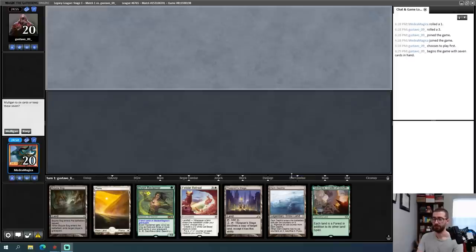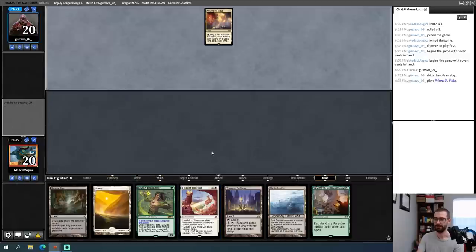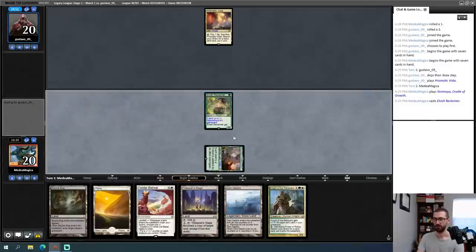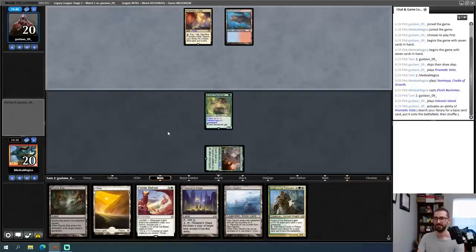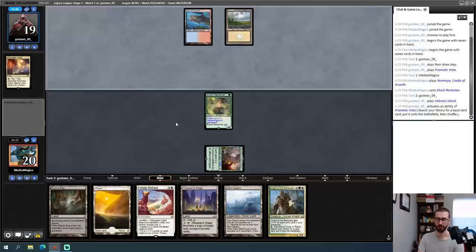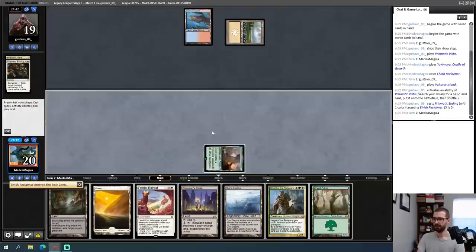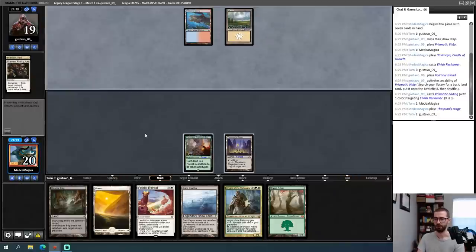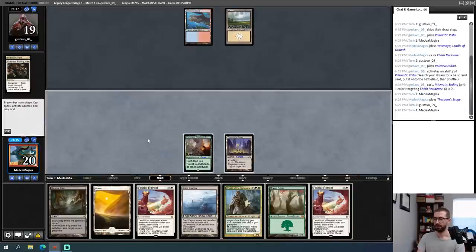Round one — I have an incredibly fast combo hand, I'll be keeping it. I'm going to play Yavimaya into Elvish Reclaimer on turn one. We could be playing against a Jeskai Control deck from the look of things. Yes, there's the Prismatic Ending. I'm going to play Thespian Stage — if Yavimaya gets Wastelanded it would be very awkward. I'll pass the turn and attempt a Dark Depths next turn; my opponent will need Swords to Plowshares or they die.